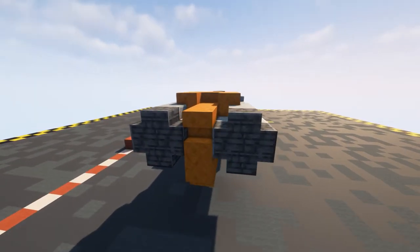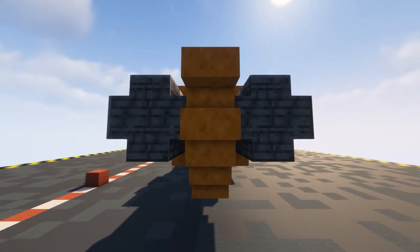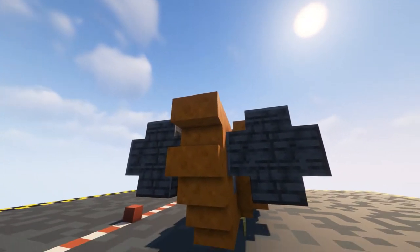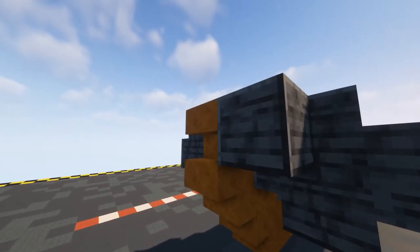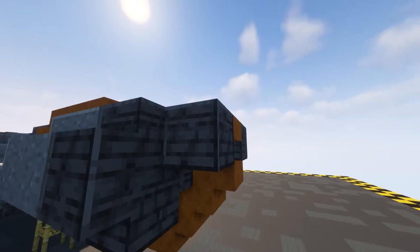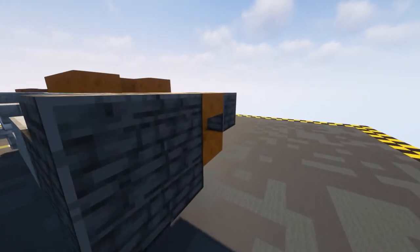For the next layer start actually doing our exhaust - on the centerpiece put in an upside down stair and one directly underneath to get this thinning effect. Coming off of that use some polished deep slate blocks and put one to either side, then make that a two by two.